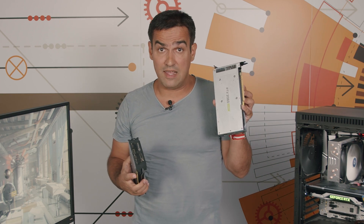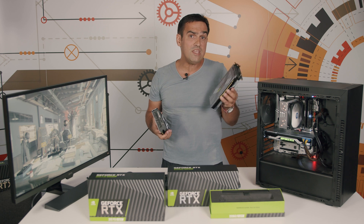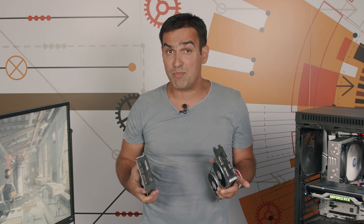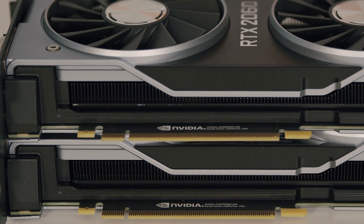Visually, I think Nvidia nailed it and delivers products that look and feel premium. The cooling is decent and from an acoustic standpoint the GPU is silent in our test system — this is true for both cards. The single big difference is that the RTX 2070 Super is a bit chunkier than its little sister, which is understandable given its better performance.